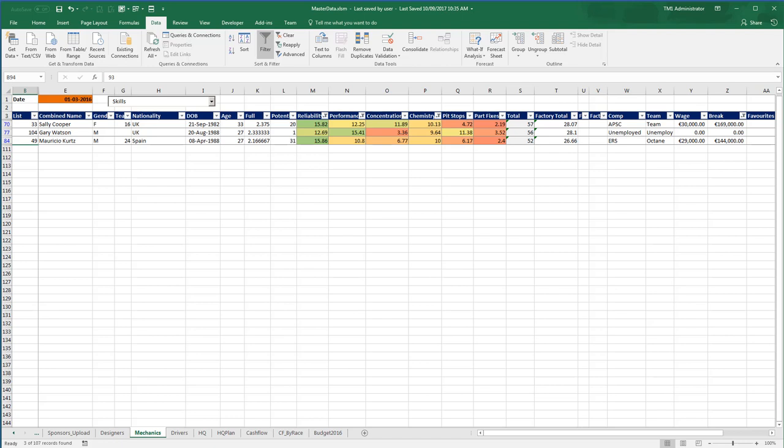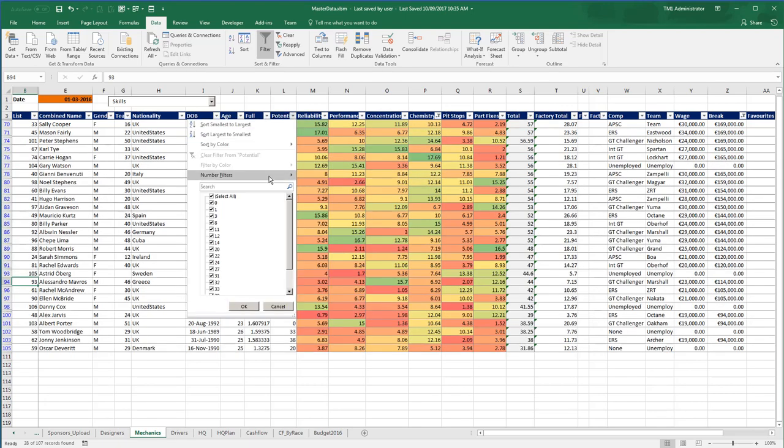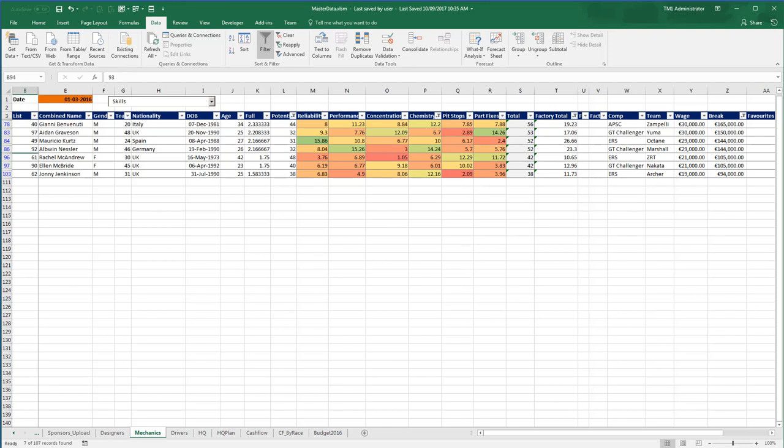Flipping over to the junior mechanic: the potential has to be over 30 — which means five points per skill across six skills — and their total factory skill needs to be over 10, so they have to have at least some base potential in the factory. The choice I've made is Rachel McAndrew. Rachel's biggest pluses: pit stops and part fixed skills are better than average. Aiden has better part fixed skills but is really bad at pit stops — his concentration is far better which means he won't screw up as often, but it'll take him longer to do a pit stop. Most importantly, Rachel has 48 points of potential improvement — eight points per category. Her biggest minus is she's 42, so by the time she develops all of her skills...